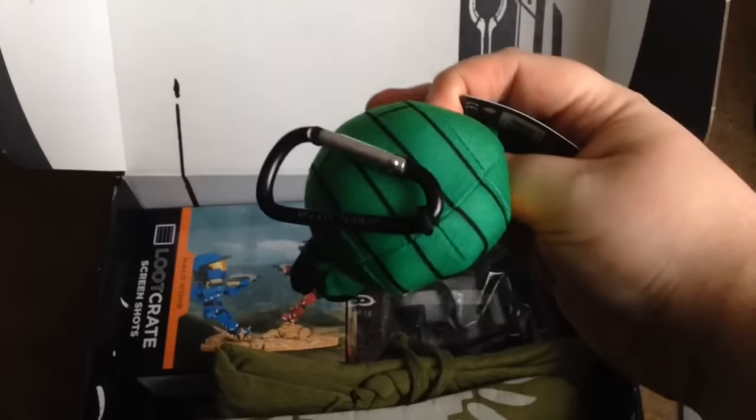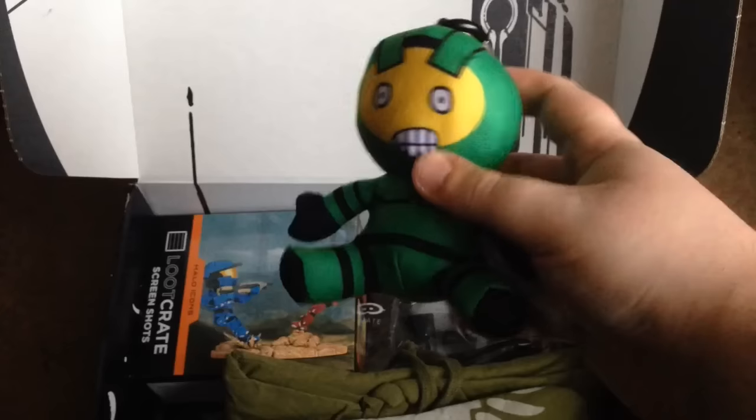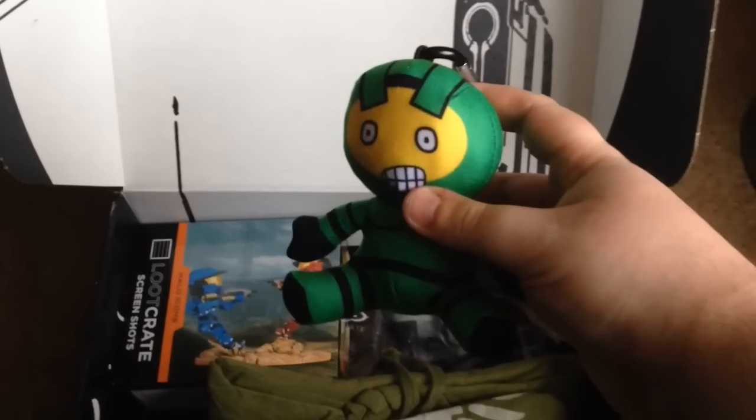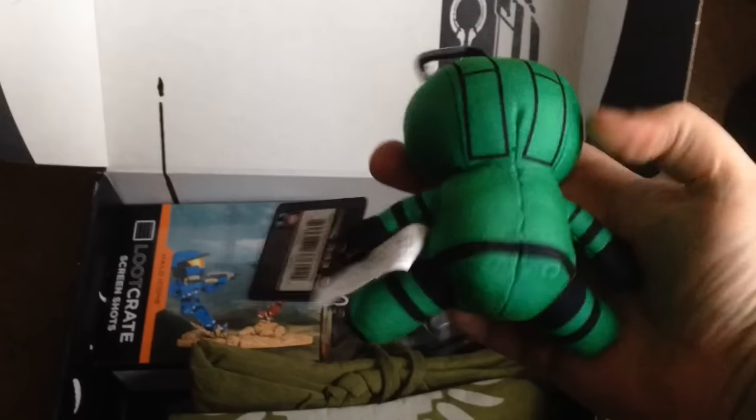Moving that out of the way, you get a Mr. Chief little plush, which also has a keyring on it so you can tag it to something. I actually had Frank O'Connor draw this in a book for me at the Halo 5 premiere, so it's quite cool to have a physical version of it. It's quite nice.